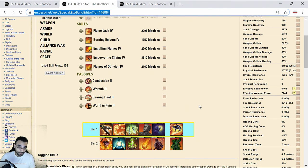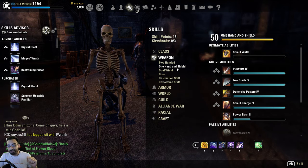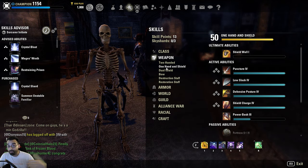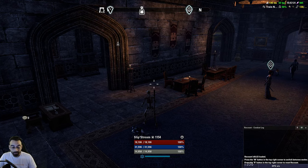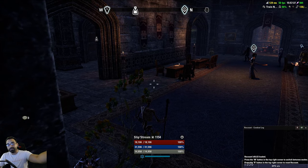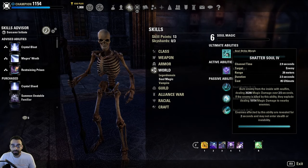Looking back at how the game was originally developed, there were so many counters to everything. You couldn't Dizzy Swing someone in their face and not get bashed - you had to have other forms of damage. Back in the day you couldn't just spam Dizzy Swing because you could just get bashed. Heavy attacking someone to the face - they would just bash you. You had to time when you were getting resources back, ranged CC them and then go into a heavy attack because you needed resources. Nowadays you can just sit there and heavy attack someone with no counter because you can't bash them.